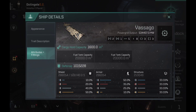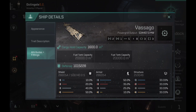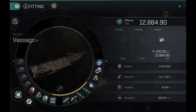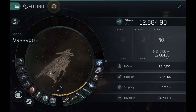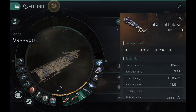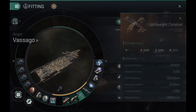The Vazago has received some extra medium slots — now it has five medium slots, which honestly is pretty fantastic for these ships. They really needed an extra medium, especially the Astarte, which was suffering from low medium slots. Now it's actually much better. We're looking at 12,084.90 DPS using the classic lightweight ships with the faction ones.